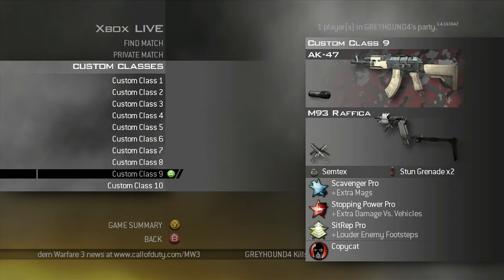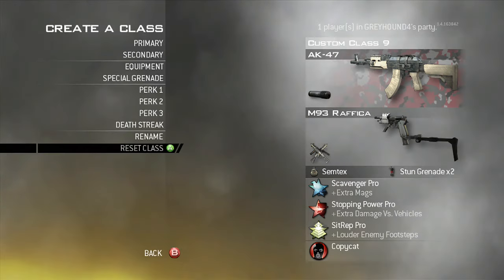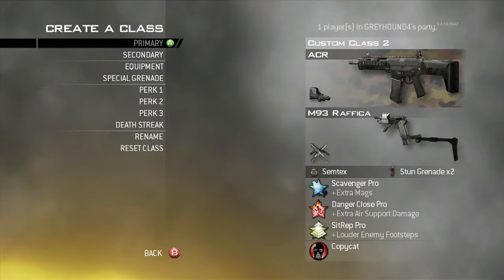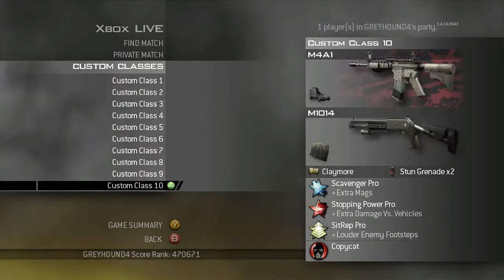AK — I usually go Sit Rep with Assault Rifles and Ninja with Submachine Guns. And here's just a standard M4 class, which is basically the same as the previous class if you were to put Stopping Power on it.